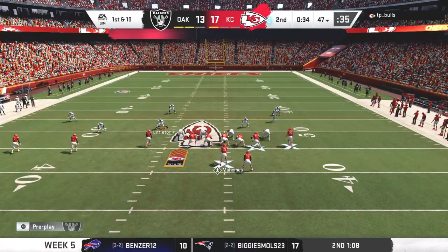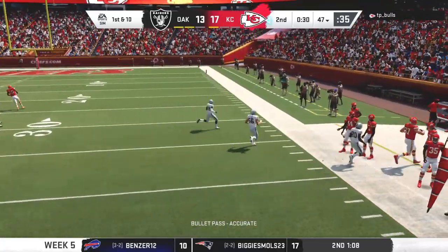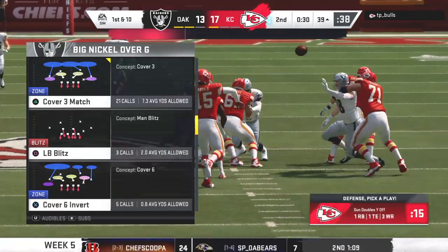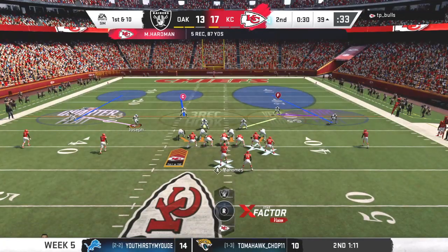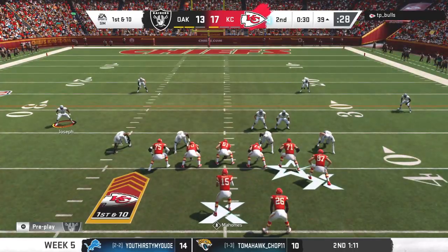A big hitter to start the drive has him up near midfield. Complete to the tight end, Kelsey — out of bounds, but not before taking it inside the 40, 15 yards and Kansas City has a first down. Mahomes now nearly perfect — nine of ten in this first half. It's first and ten.